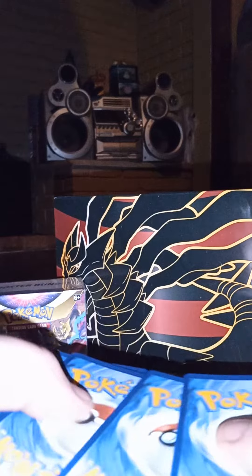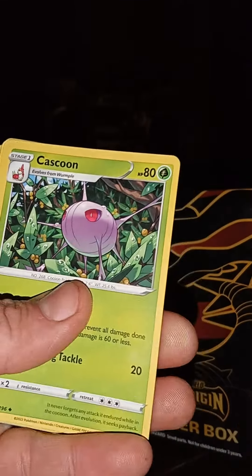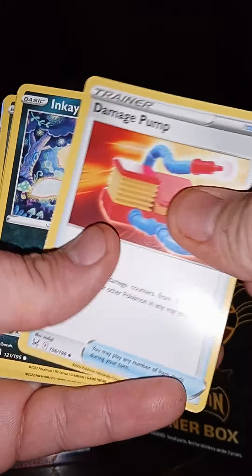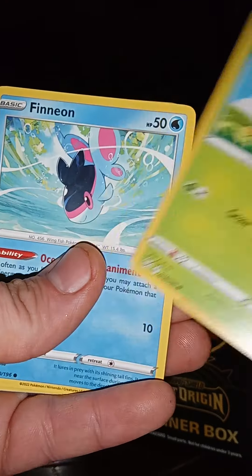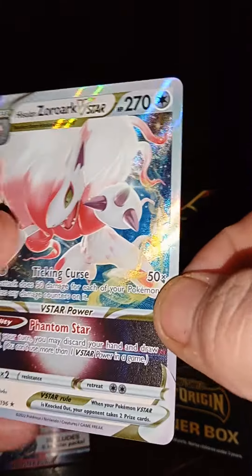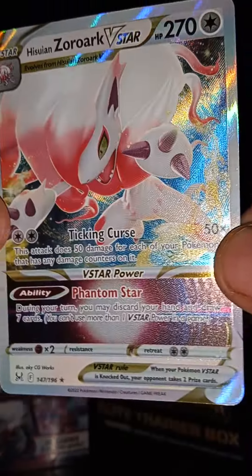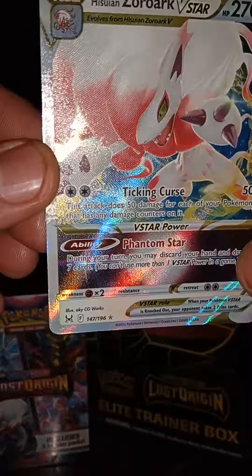All right — code card. One, two, three, four — awesome, let's do it guys! Steel energy, there is a Cascoon, Ambipom, Damp Pump, Incineroar, there is a Blipbug, Spinnarak, there's a Paras. The reverse is a Darkrai. Nice — yes dude, we pulled it! A Zoroark V-STAR, a Hisuian Zoroark — wow, sick sick card!